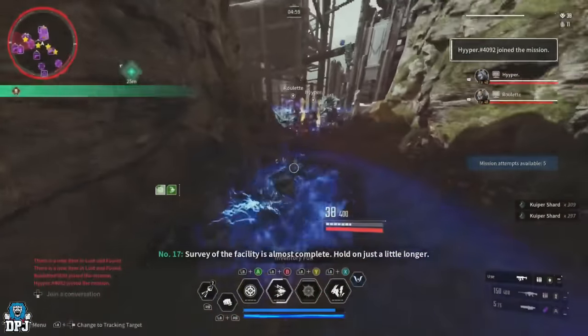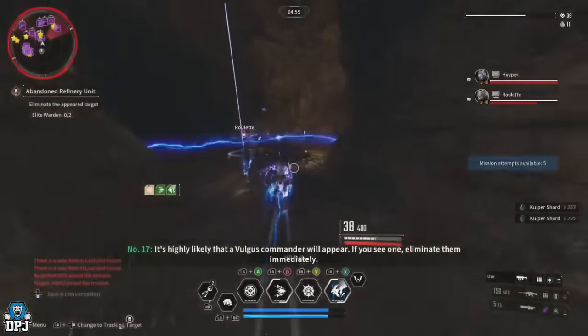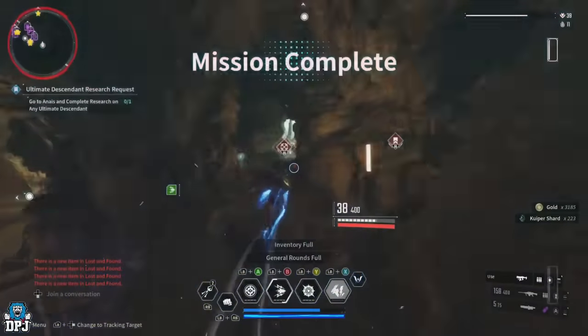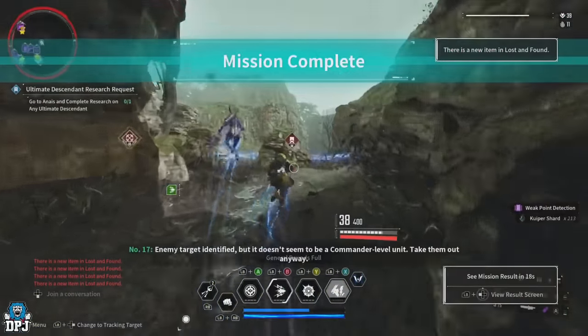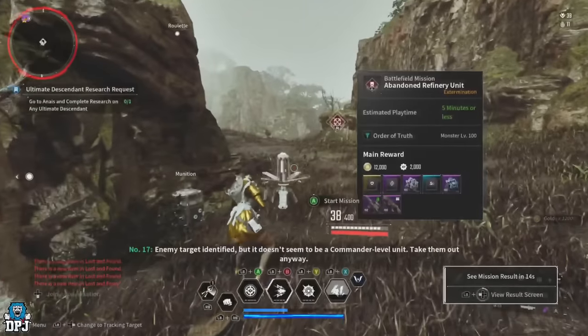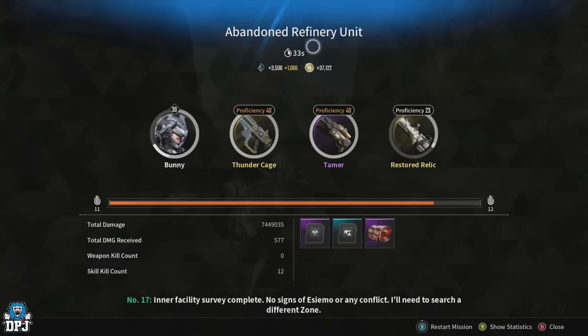But if you're not on Bunny and the run takes you a minute, at 3,500 Kuiper Shards every minute that's 3,500 times 60, which equals 210k per hour — still a massive amount and a really good number from an easy spot. And remember, this is without dismantling those modules too.